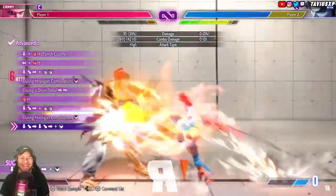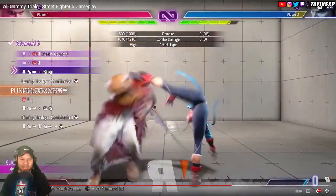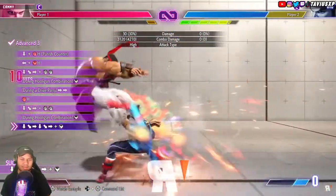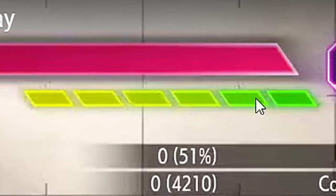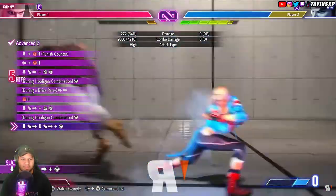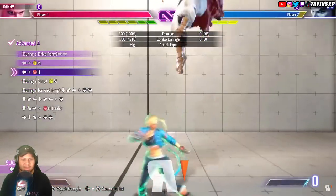I've never seen Cammy do two EX hooligans in a combo. That's a decent amount of damage. Look at the drive gauge up here - it's full, six bars. Watch where she's at at the end of this combo - barely not even one bar left. So this is definitely going to be a kill combo or a flashy stunt combo either way.